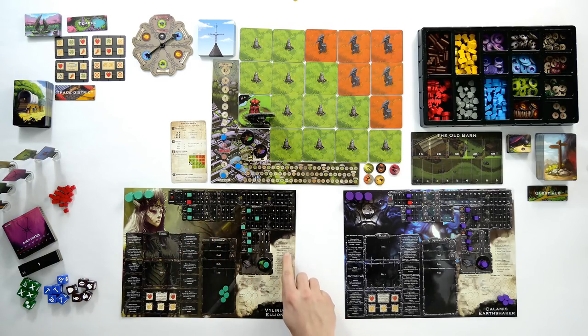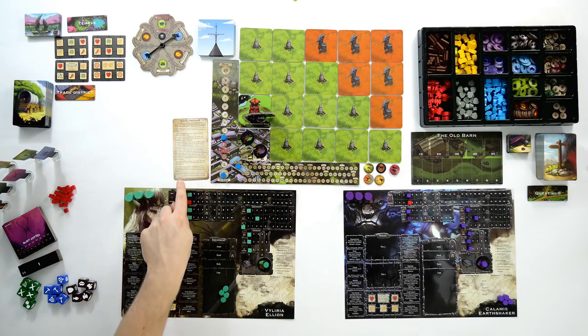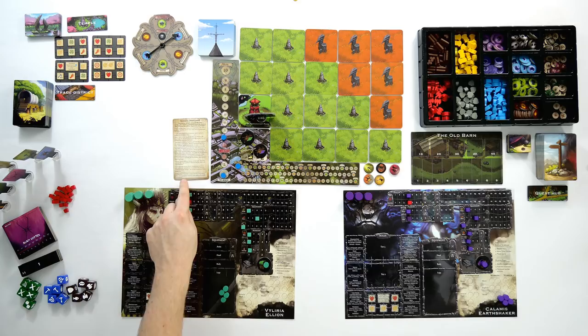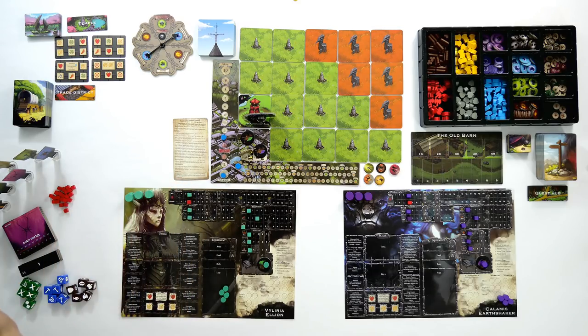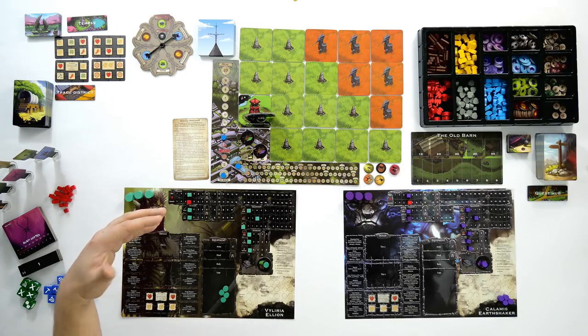So let's get started. On the right-hand side we have a round summary. At the start of the round the first thing we do is resolve our story — we check whether the current objective has been completed. In a scenario you only ever have one objective and as soon as you complete it you win. If playing stories they can have multiple objectives; each time you resolve the story you check if the current objective is complete and move on to the next until all are completed.